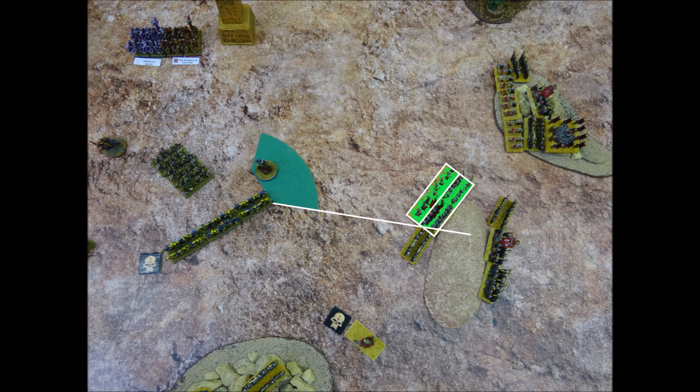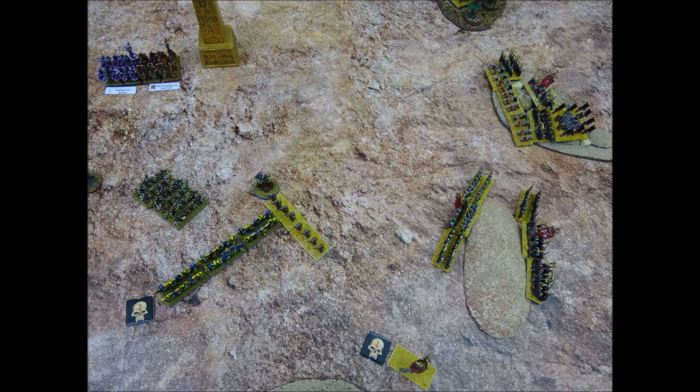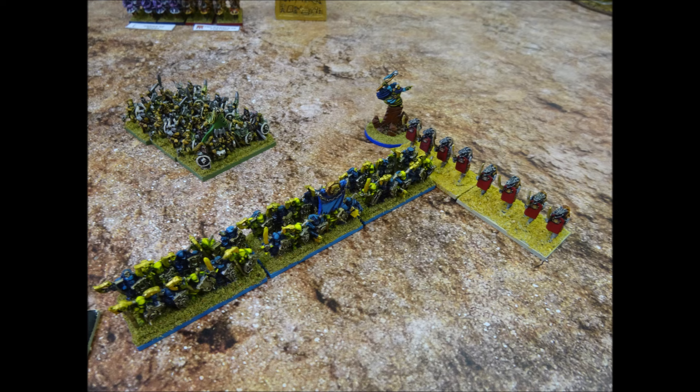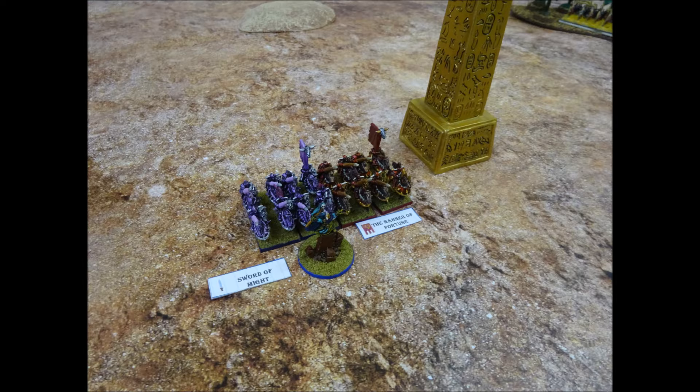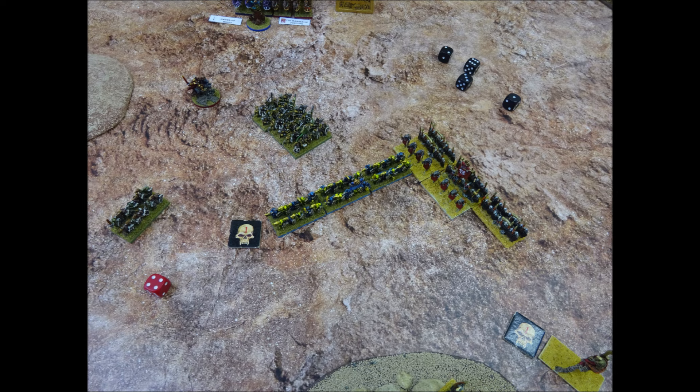The Tomb King player has noted that the Ushabti are now in the flank arc of the Warriors of Zeech. The two stands of Ushabti make an advance move into the Warriors' flank, getting one stand in contact and one in support. The Ushabti also contact the Sorcerer Sindri, who must join a friendly unit within 30cm — he decides to join the Knights of Slaanesh nearby. The skeleton warriors are dragged into support with the Ushabti. The Ushabti can now fight up to 2 rounds of combat and have 4 attacks; they only score 1 hit, which the Chaos Warriors save.